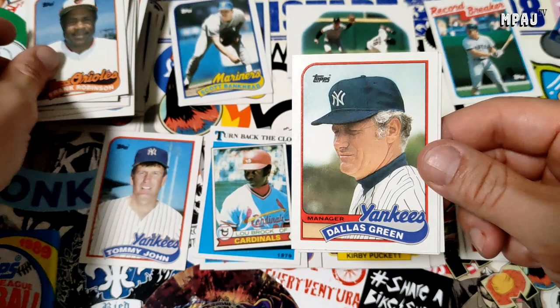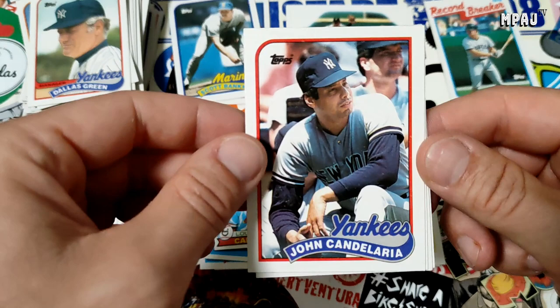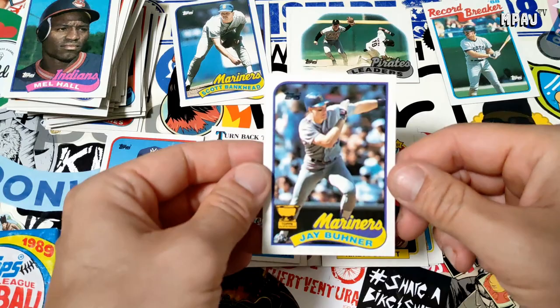Joey Meyer, Frank Robinson, Dallas Green — sounds like a wrestling name. John Caldera — read it slow. And another Yankee, Roberto Kelly, Mel Hall. And there we go — very nice, that is what I'm talking about: Jay Buhner for the M's. Very cool, that's it, that's good.